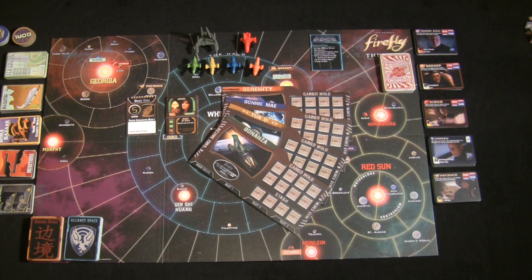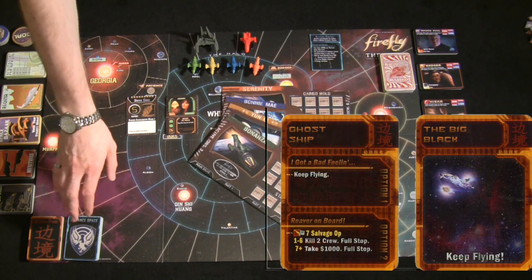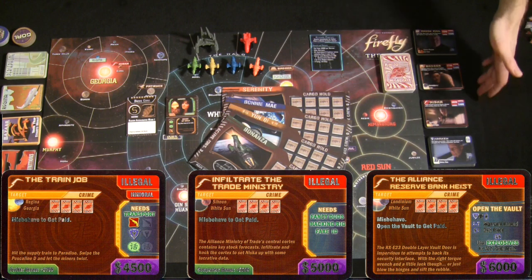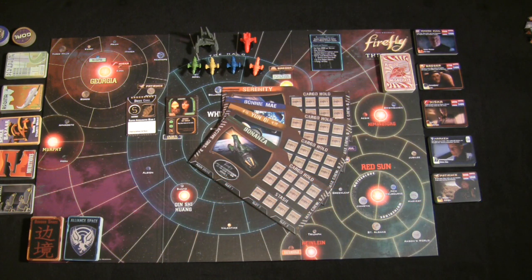Unfortunately, Firefly has a very large board and I can't get everything in frame, but I'll do my best to explain everything happening off-screen. At the start of the game, shuffle the navigation deck for outer space, the navigation deck for Alliance space, and each of the contact decks, which provide the missions and objectives you'll complete to earn money.